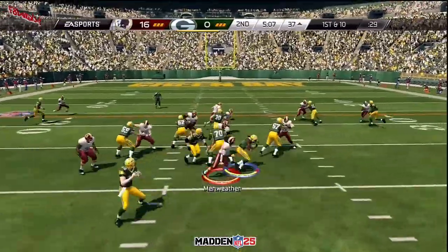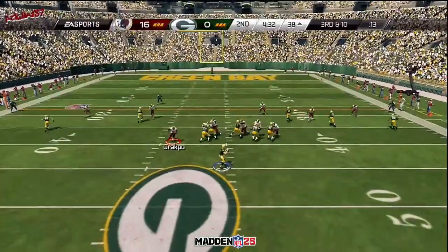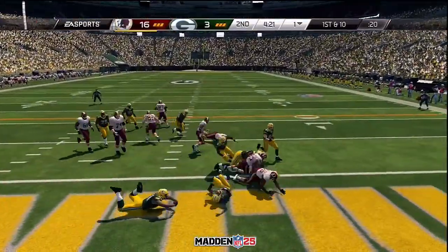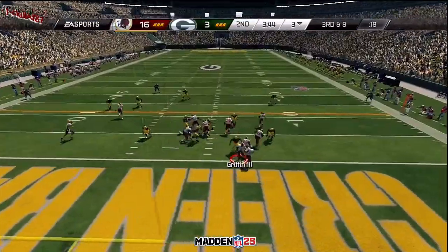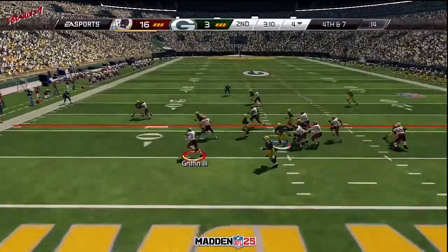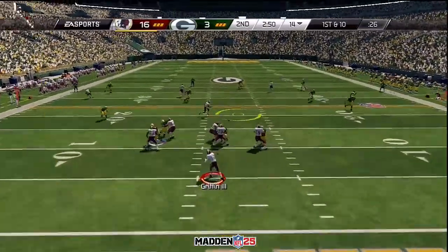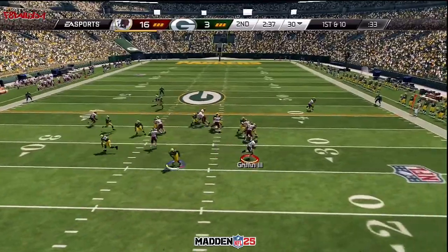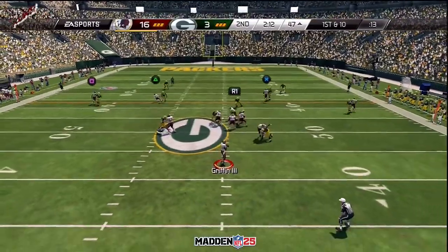They come to the line of scrimmage. First down, they break. It's now second down and 10 — looking to the right side. Third and 10, looking to the right here for this jumbo set, to give to the running back. Makes the tackle. Third down and 8, and Morris is handed the football. He'll try it left. Clay Matthews — first down and 10. He'll throw it over the middle. A long game — he has the move to get it done, and he did that time. Picking up over 20 yards on that last play.